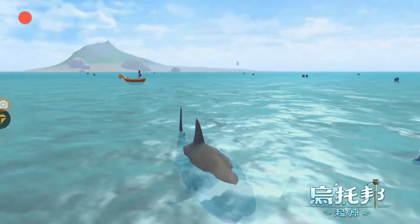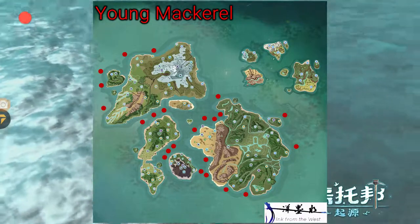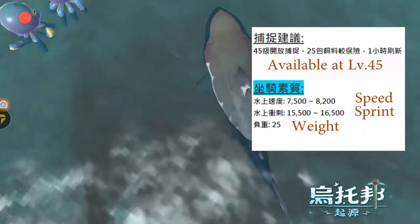So let's first take a look at the map. These red dots are the locations where you can find young mackerel in the ocean. As you can see, they are scattered around the map. Young mackerel has a speed from 7500 to 8200.